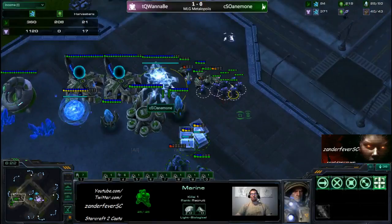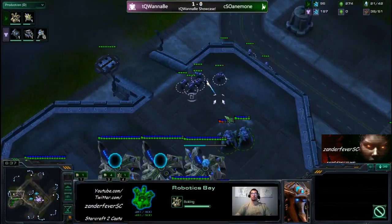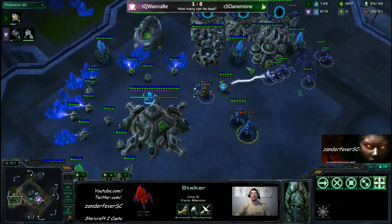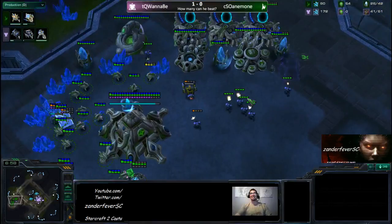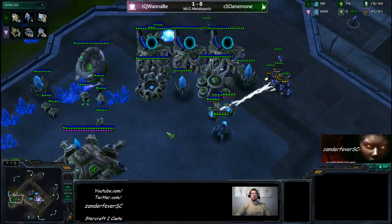Wannabe is right now destroying the probes inside Anemone's base. Looks like Anemone is trying to get up his colossi ASAP, but I don't think they're going to be out in time, as Wannabe's using the low-ground marines to hit the Zealots. This is going to be a very hard defense for Anemone right now. Wannabe drops the mule for the BM — always a fun guy. Key to this strategy is being a good dancer with the marines — Wannabe is almost a professional marine dancer. Anemone is not going to be able to go for the one-base colossus defense as he had planned.